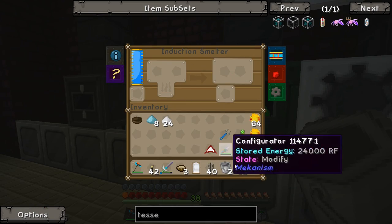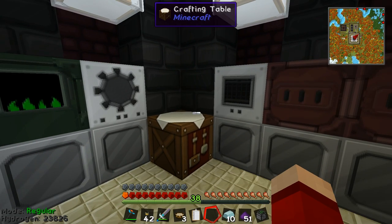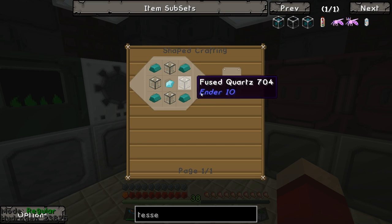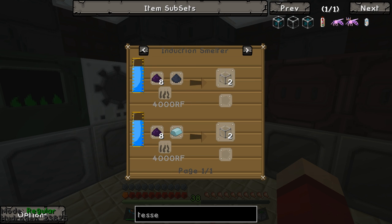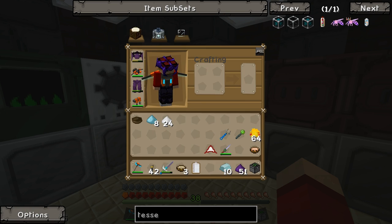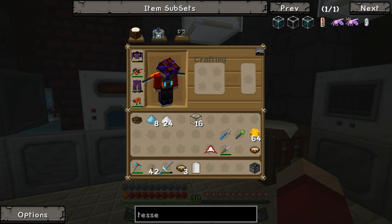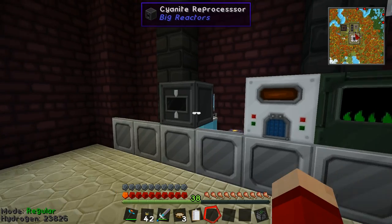Next up is to open the induction smelter, put the enderium blend in the left and the pyrotheum dust in the right — that'll smelt up and give me some enderium bars. While that smelts, I can also make some hardened glass. It can be made in an induction smelter with eight obsidian dust to one lead, but there's a unique workaround: you can use an alloy smelter from Ender IO, and it only takes one obsidian dust with a lead ingot to make two hardened glass. I actually had fused quartz in there already, so I'll just chuck those in.